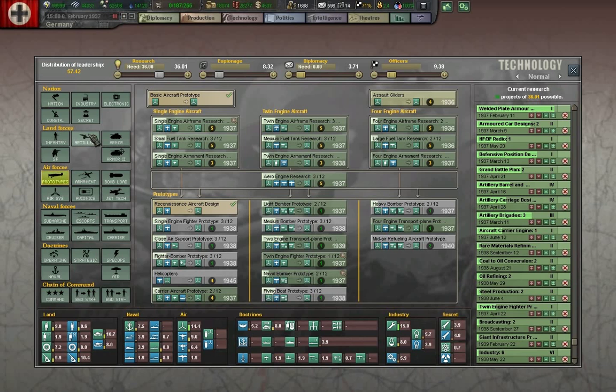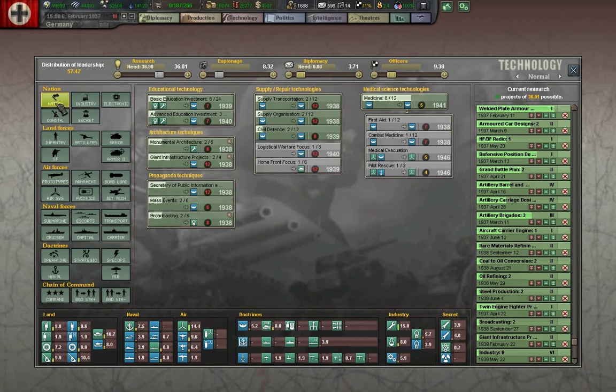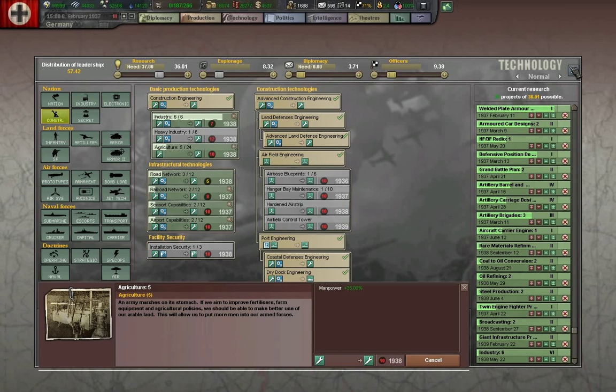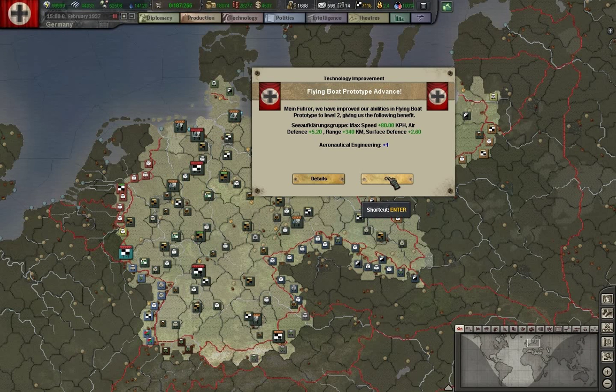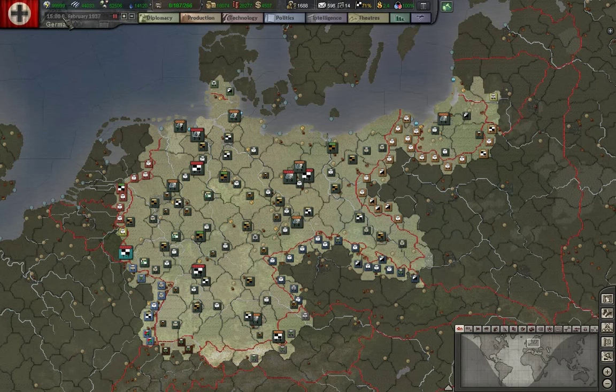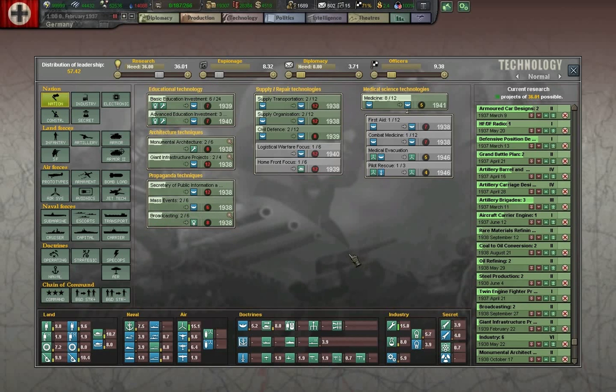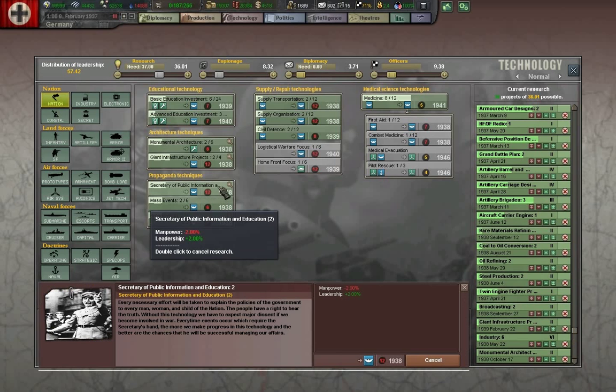That frees up a slot here. There are many things we can research, but we want to establish strong fundamentals first before going on to later production. We're going to go with agricultural investments, which will increase our manpower — basically it means more modernization of farming, less actual manpower. Naval manpower has increased. We're going to do secretary of public information.